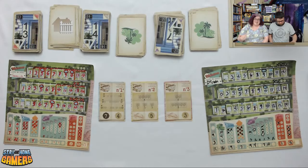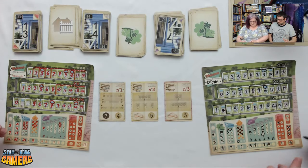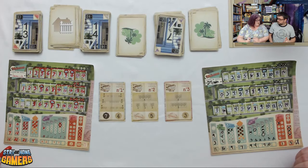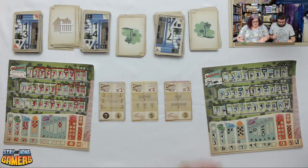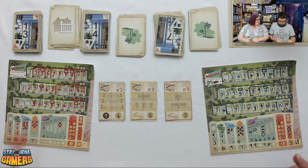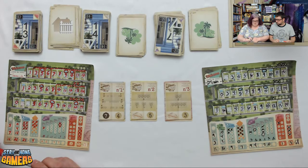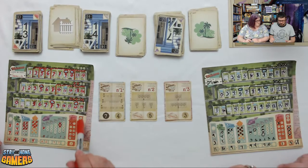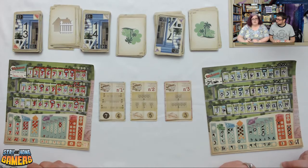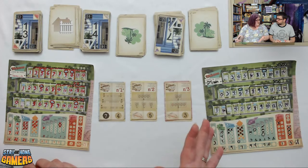Brian scores 83 with his pool-heavy neighborhood. Darcy is surprised her score is only 68 — she felt it was comparable to their previous games where she'd scored 70-80 something. Brian got 100 in a previous game. They discuss roundabouts as a last resort tool, noting the negative three penalty, and agree that by the time you feel like you need it, it might be too late to use effectively.